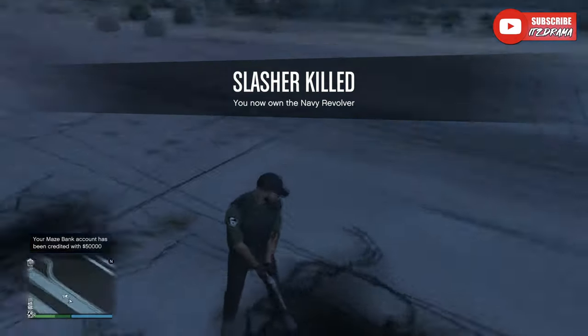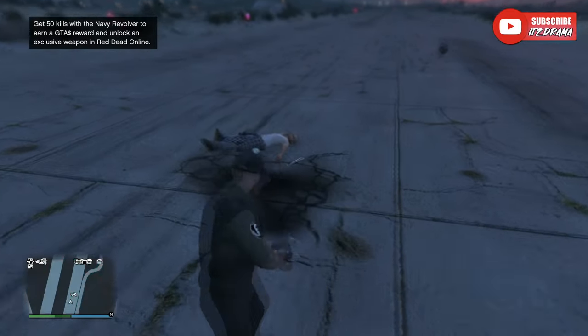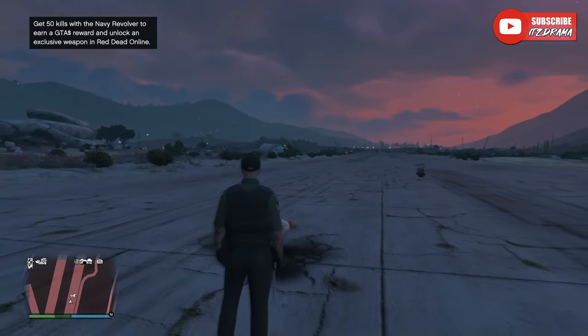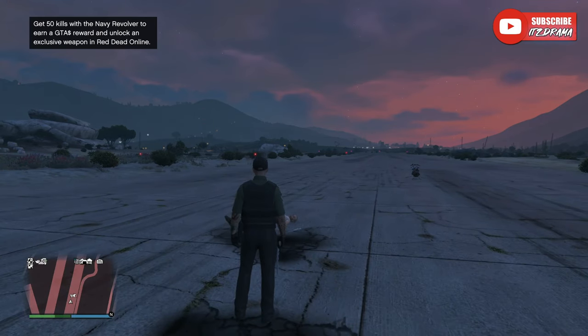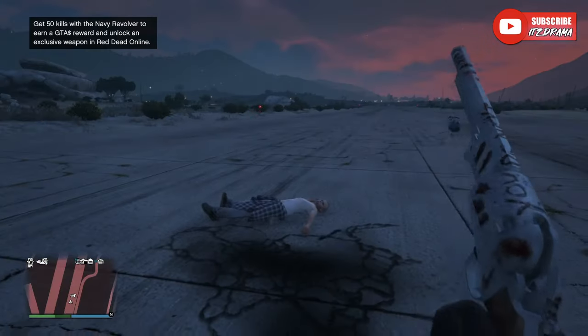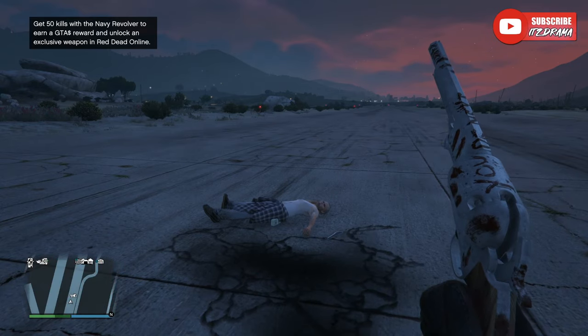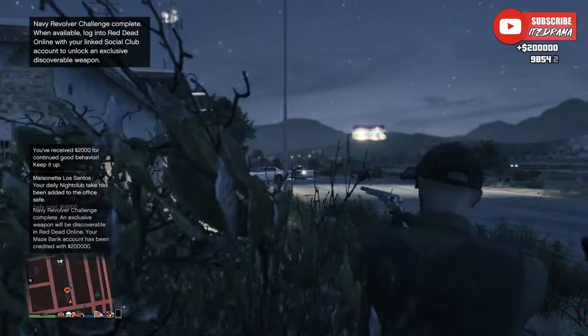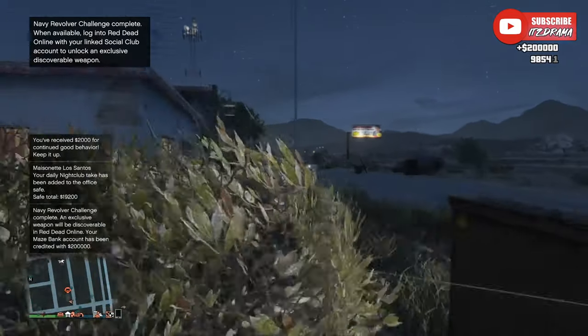When he runs up on you, you just kill him, and that's literally it. When you kill him, it'll say you now own the Navy revolver and you also get $50,000 — but it's not over yet. The last part you're going to have to do is get 50 kills with the Navy revolver. As soon as you do, you'll get rewarded $200,000 and you'll unlock an exclusive discoverable weapon in Red Dead Online.